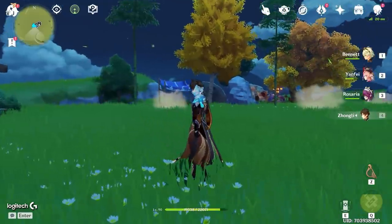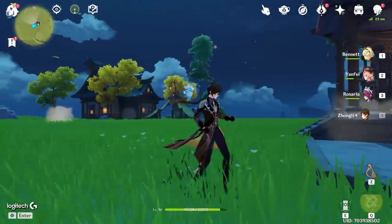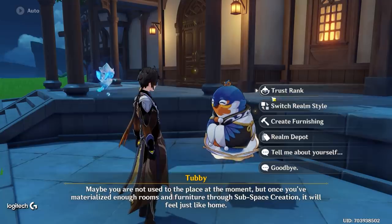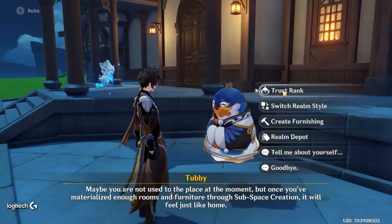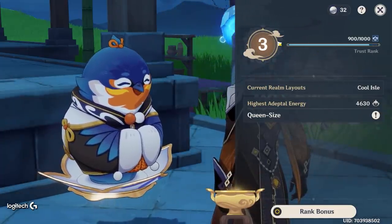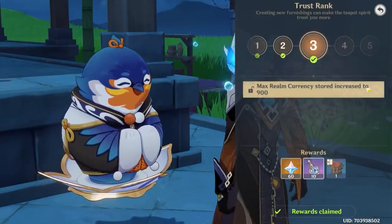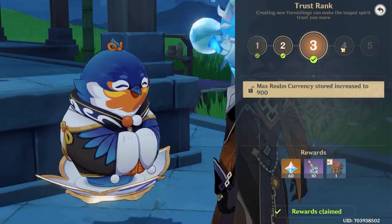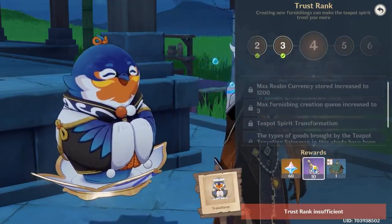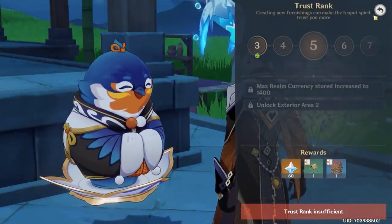So yeah, 1.5 is live. A lot of you have been asking, especially today on stream, how to level up your teapot or Tubby - everyone seems to love Tubby, he's the vendor for the realm. So you get this thing called Trust Rank, which pretty much gives you rewards every time you level up. It's almost like the Adventure Rank - you get primo gems and also this thing called the Vial of Adeptal Speed.